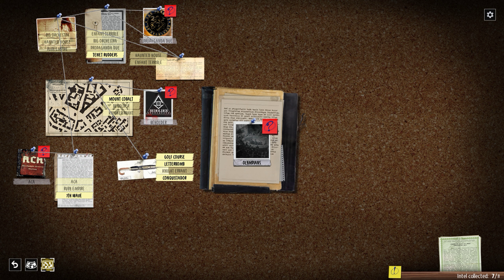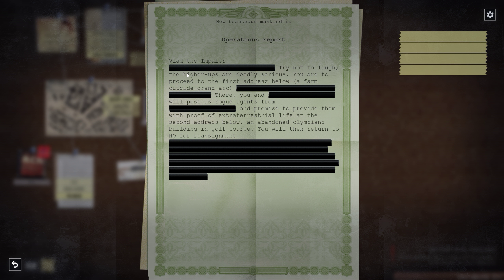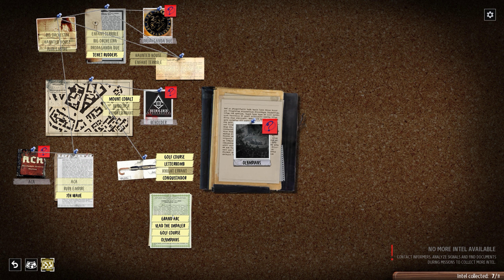What do we have here — golf course. I think we had something like that before. Knight Errant was definitely here. Not Conquistar, not Seventh Wave. The Impaler — try not to laugh, the higher-ups are deadly serious. Vlad the Impaler! 'Proceed to the first address, a farm outside of Grand Ark, pose as rogue agents and promise proof of extraterrestrial life. At the second address, an abandoned Olympians building in Golf Course.' Okay, Golf Course and Olympians connect to Beholder.